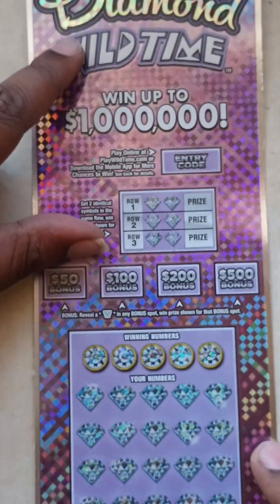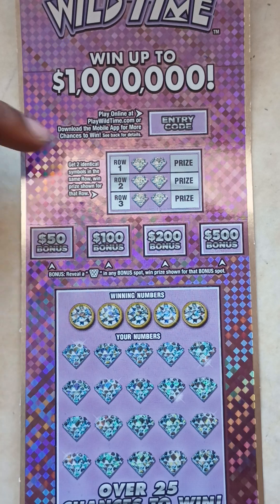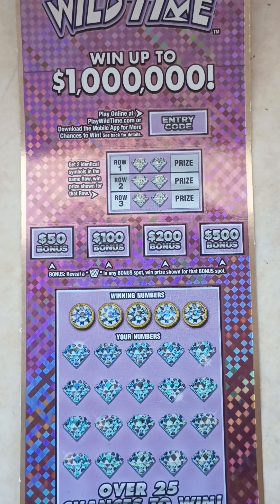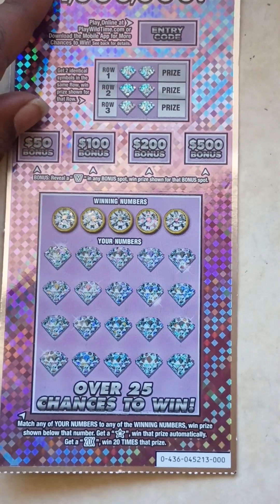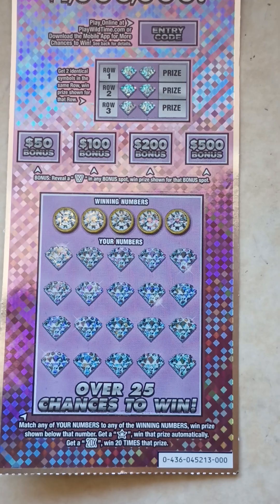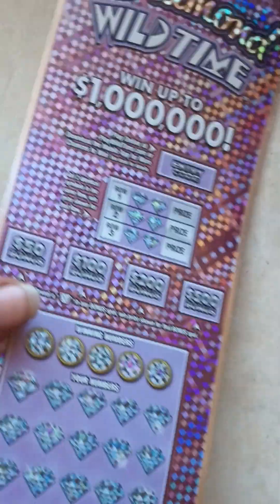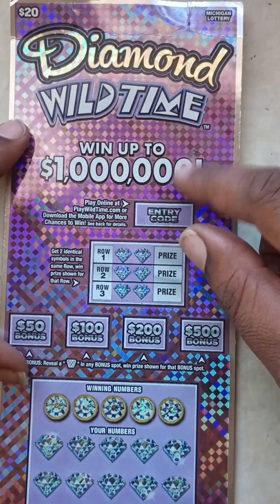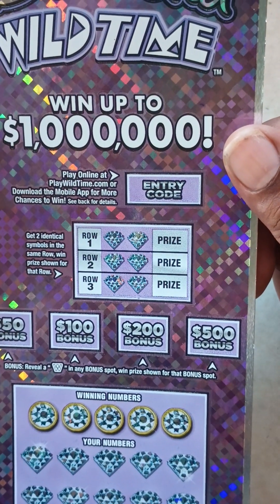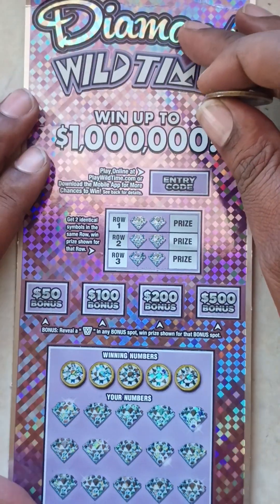The odds in this game are one in three point forty-five. The object of the game: get two identical symbols in the same row to win the prize shown for that row. The bonus spots — reveal a W in any bonus spot to win that prize shown at the bottom. Match any of your numbers to any of the winning numbers to win the prize shown below. Get a star, win that prize automatically. Get a 20x symbol, win 20 times that prize. If this ticket is a loser, scratch off the entry code and go to playwildtime.com to enter for a second chance to win some money.